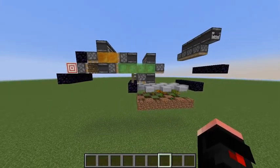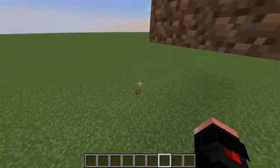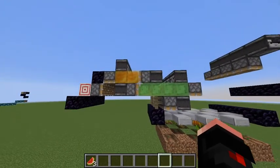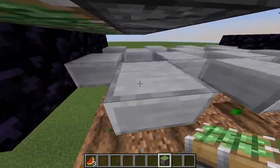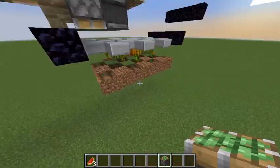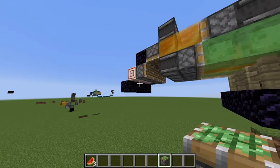My own flying machine for a farm — a melon pumpkin farm. The concept I wanted was the fact that I wanted the piston that's pushing down all of this to actually pull it back up as well. So it breaks it and then pulls it back up and puts it back in place, but then nothing else interacts with it.